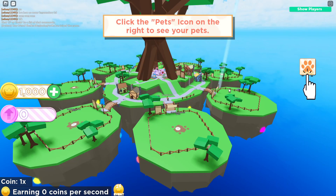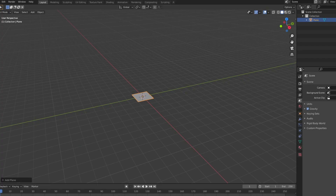For the map build, I remember a game I used to play all the time called Pet Ranch Simulator. I remember the map build and I want something similar to this. So I was thinking we have one big island in the middle and then surrounding islands for each player's plot. I'm just gonna go ahead and create a quick island in Blender, import it into Roblox Studio, and see how it looks.